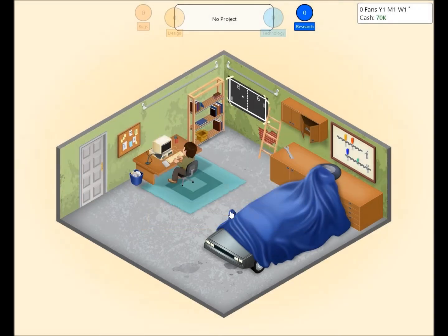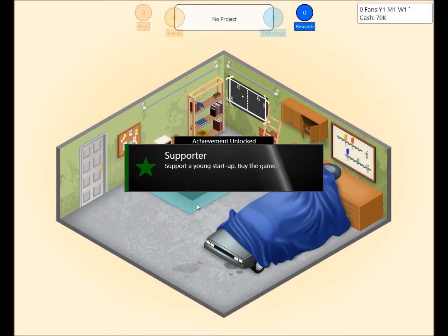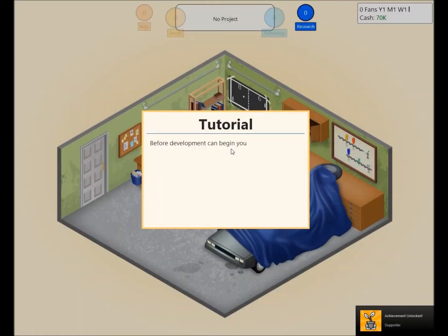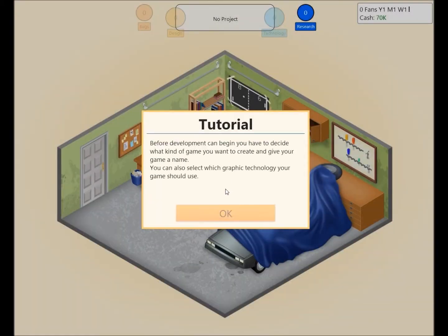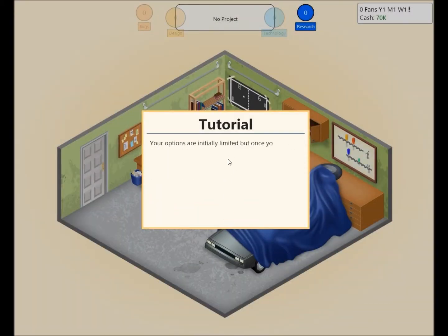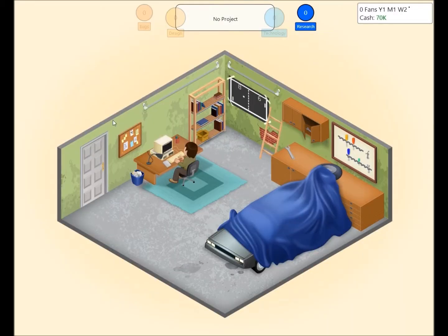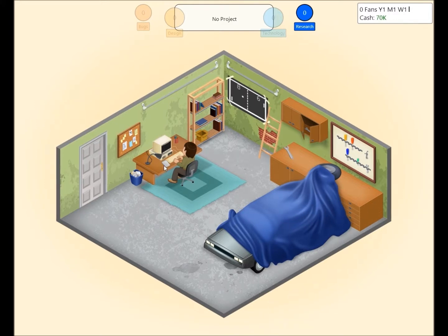Let's start developing your first game. I don't want to have to go through this whole tutorial thing, so I'll just get us back to this point with a new game so that it'll work. Alright, I'm back — let's get this first game underway.